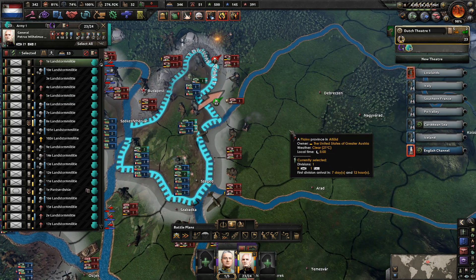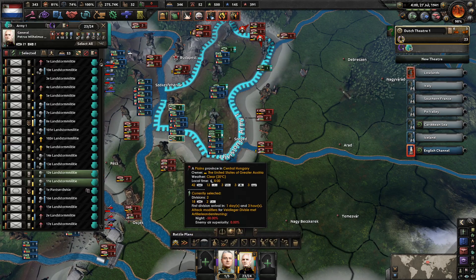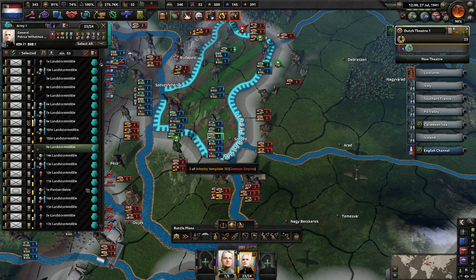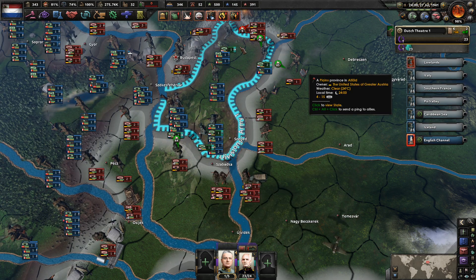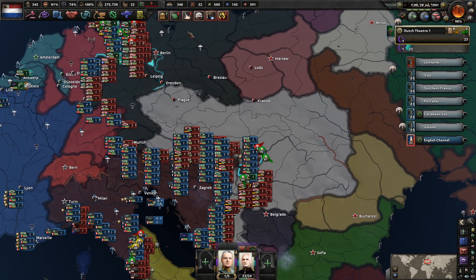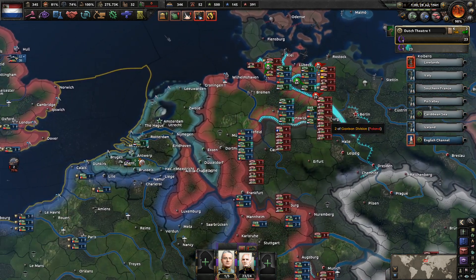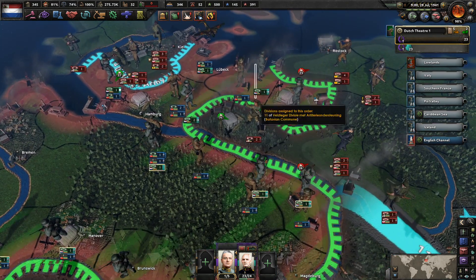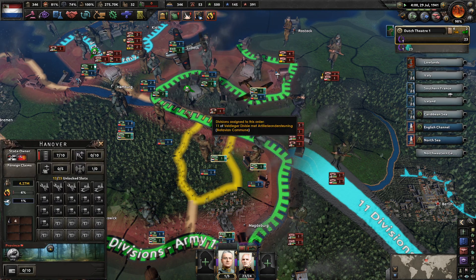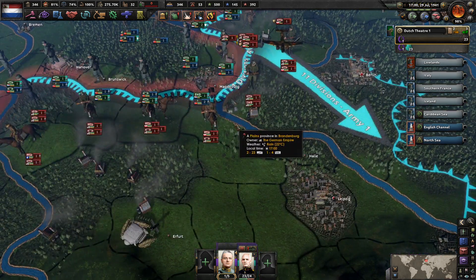Send you guys to here, you go down this way — I know you're going to be getting attacked but it really shouldn't be a huge deal. One of you comes here to assist, we'll take over these regions. Budapest is the big prize here, and eventually Prague of course. I don't really care too much about what's happening in the Dutch East Indies.